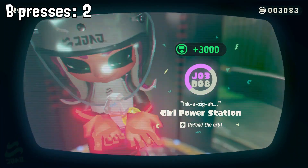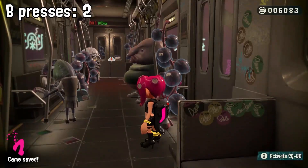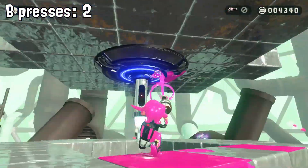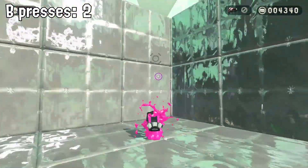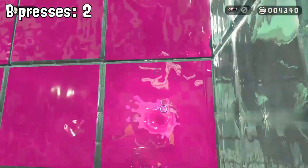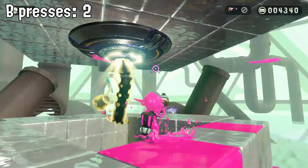It's a girl power station — not too hard. So here I ran into a problem at master shape. This is the best route I could take, and you need to press B to get to the goal. I tried everything, but it didn't work out. So here's another B press.